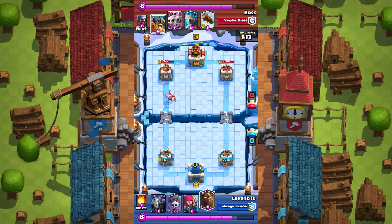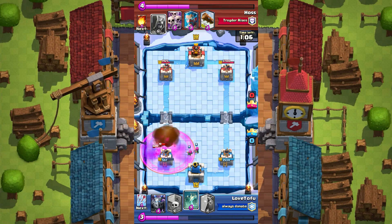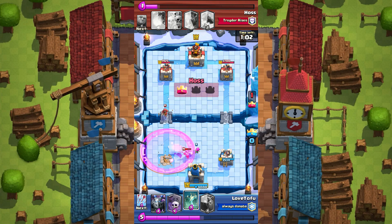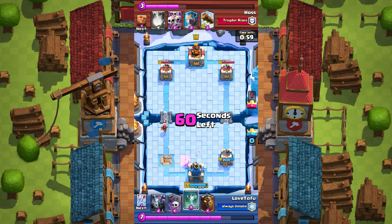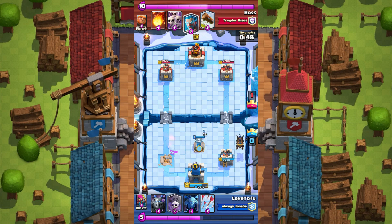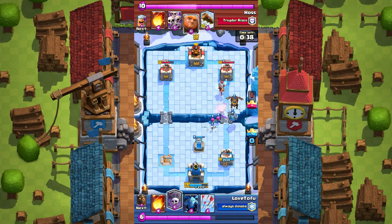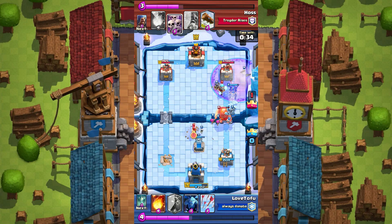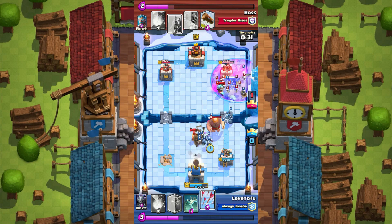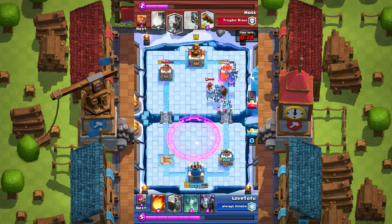I'm gonna be recording on my main device most of the time instead of this one. Lumberjack coming down with the elite barbarian — that's a tower right there. I firewall — probably the best thing to do — it won't prevent it but at least it minimizes the damage on my main tower. I'm just going to take the hits. This is what I'm talking about: if I had skeleton army it might have gone a little better, buying me time to place the tombstone.